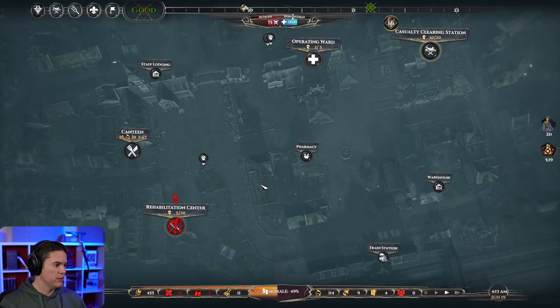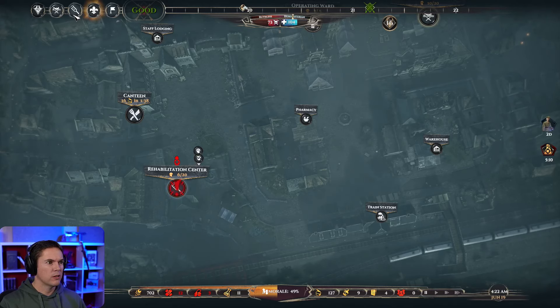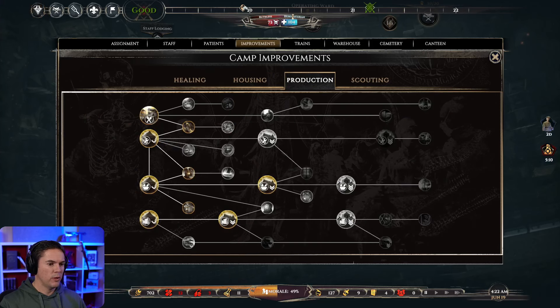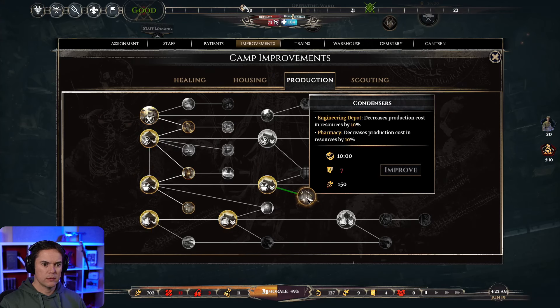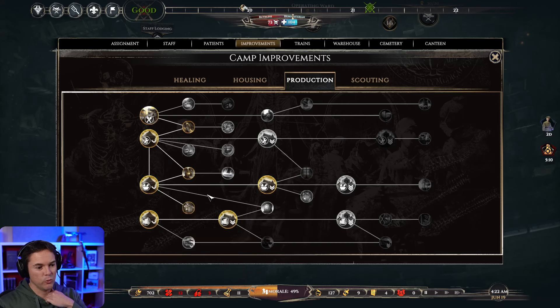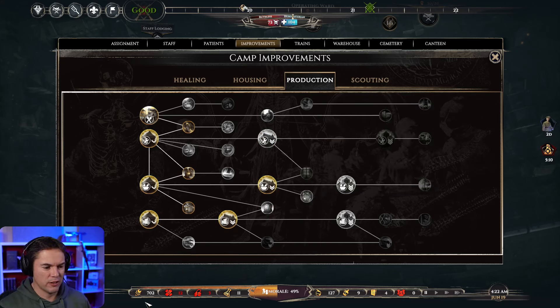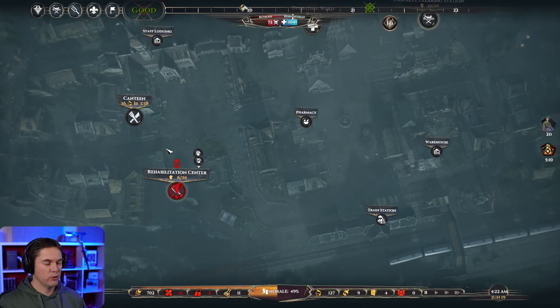There's an upgrade on the production tech tree that increased the pharmacy's production by 25%. I'm not sure where it is but it's in the early levels. We've got the production speed by 25% - we do have that one. The one I think I want is the production cost in resources by 10%. It takes a lot of orders, but what that'll do is save our freight because that's going to go down, and we're going to need that for food and all sorts of things soon. As we're going to produce more in engineering and pharmacies, we should probably take that.